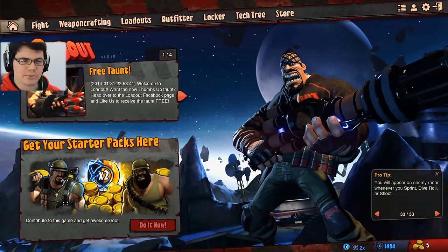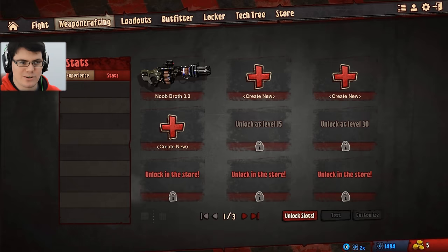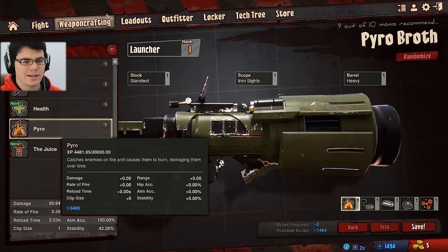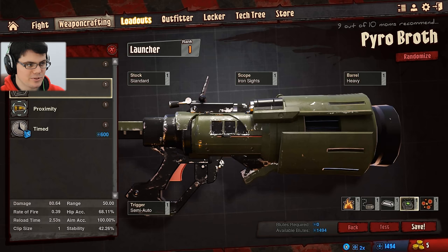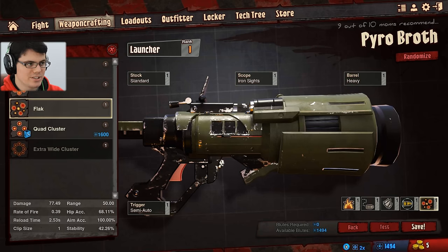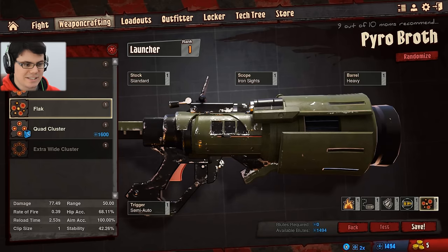Hello and welcome back, you are gaming with me Brothgar. I got a pretty interesting idea for a weapon build, so let's head over to weapon crafting right off the bat. We're going to try this one out - it's called Pyro Broth. Pyro Broth uses pyro rounds, and for the rounds we're going to use agile to get a little more damage. The real key is proximity, so if it gets close enough to a target it'll automatically detonate. It is also sticky, and on top of that I'm using flak, so when it blows up it'll cover a large area of damage.